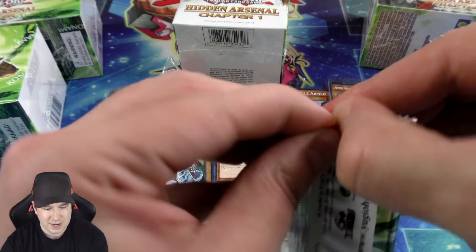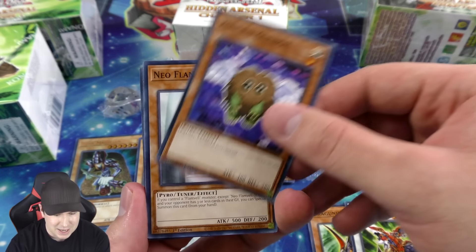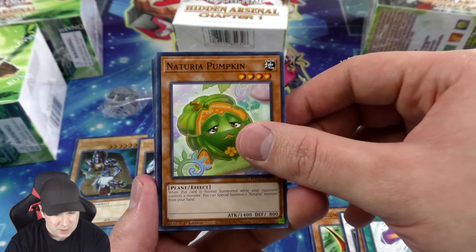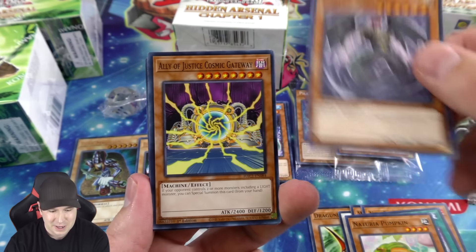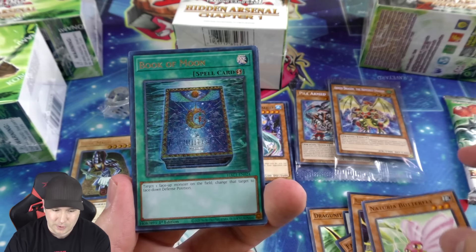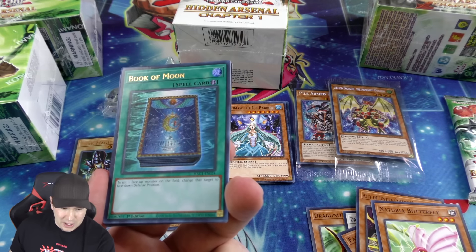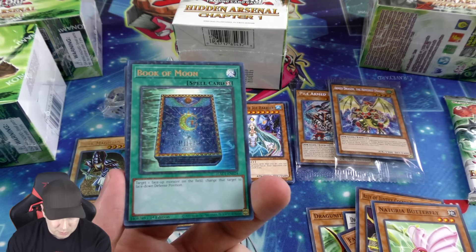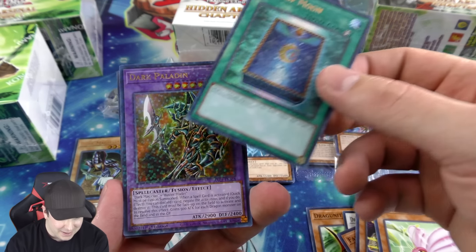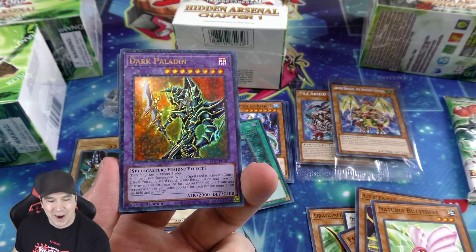Two more booster packs — let's see what other goodies we have. Pack number three: Wing Kuriboh, very nice, I love all the Kuriboh cards. Some more cards here, looks like a brand new Naturia — Naturia Pumpkin, very cool. I love the Dracunity and Naturia decks — two of the funnest decks. And bringing back some classics — a new terminal ultra rare Book of Moon, wow, that is beautiful. A nice combo putting your opponent's monster face down so you can attack over it more easily.